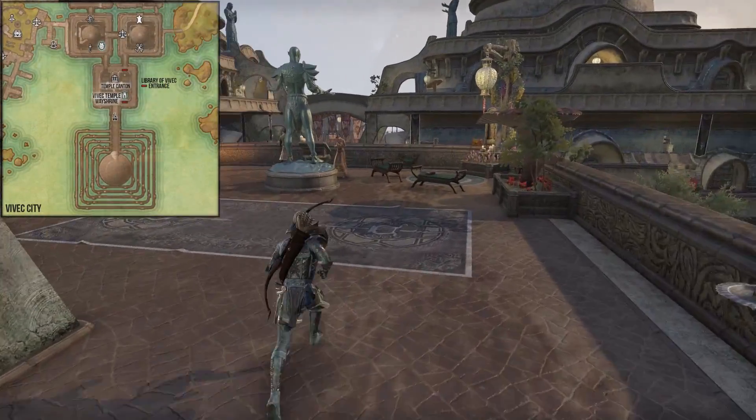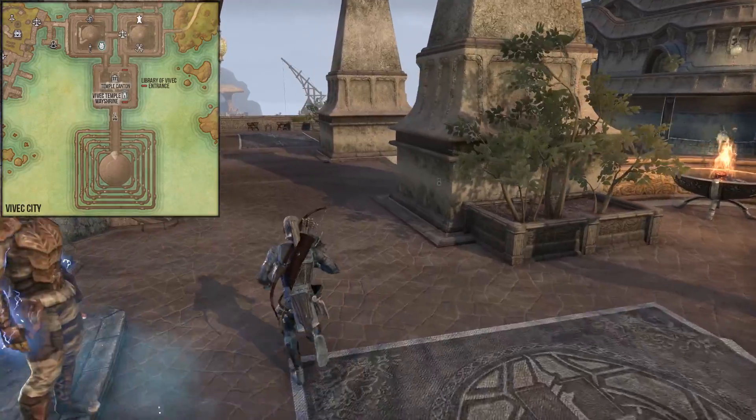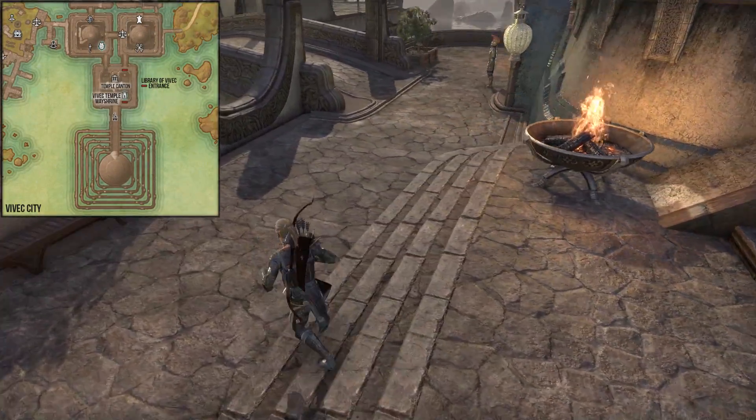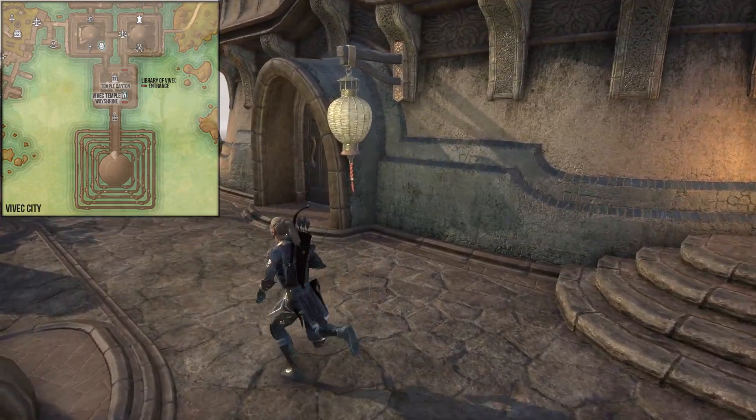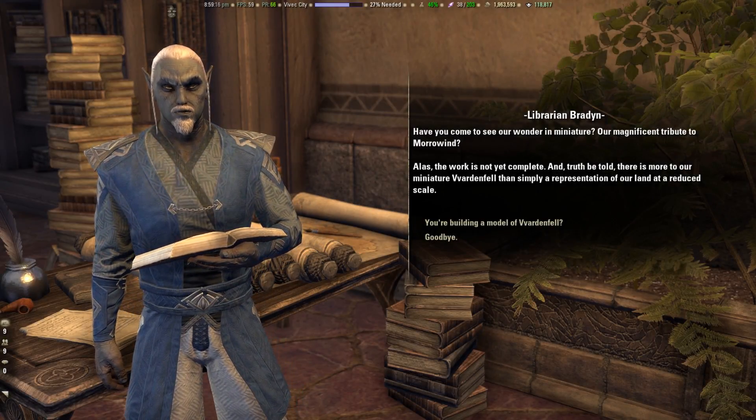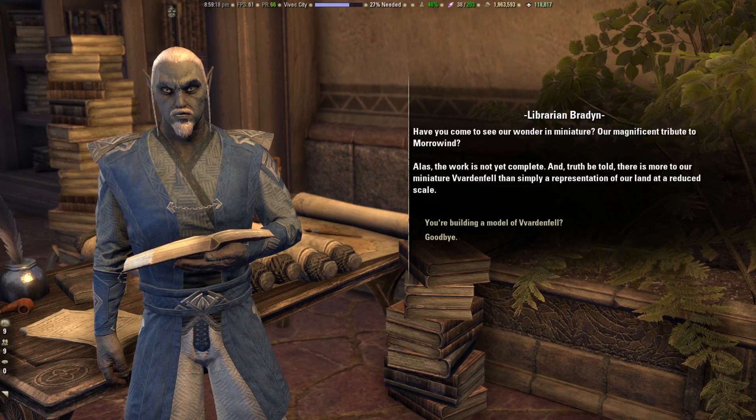Before we start with the tomb hunting, we have to start the actual quest. For that, we have to travel to Vivec City to the Temple Canton. Not far away from the Vivec Temple Wayshrine you can find the Library of Vivec. Here you will find the Librarian Braden, who will send you on the quest called the Ancestral Tombs.